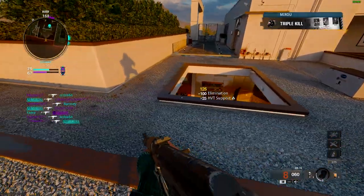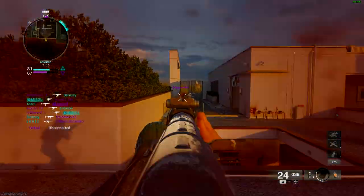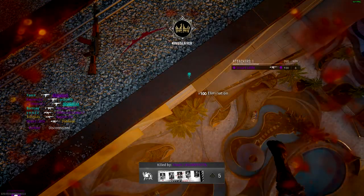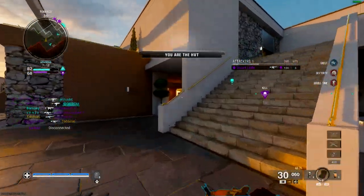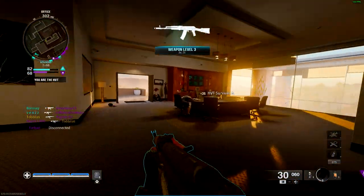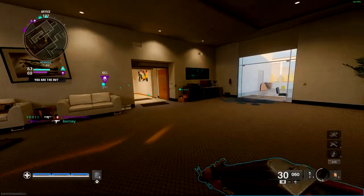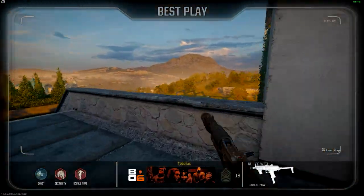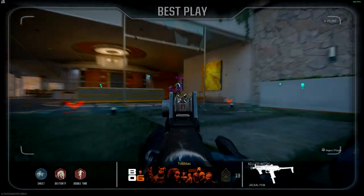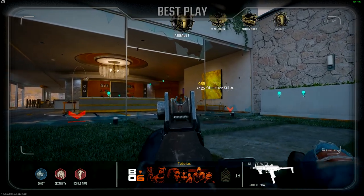I'm going to quickly run off a few more things I'm really enjoying. The UI has seen some great quality of life improvements, especially in the create-a-class menu. No more endless horizontal scrolling — the vertical menu being back is a huge win. And it's early days, but the best play system at the end of the game is actually showing really good highlights, rather than just some random sniper sat in a bush getting a double kill. You'll actually see people getting five, six, sometimes even seven kills in a really good clip.